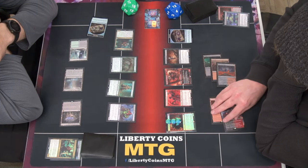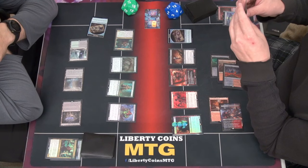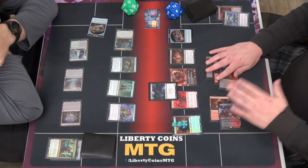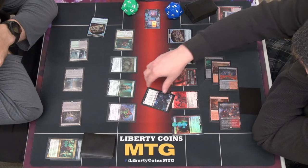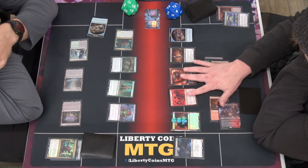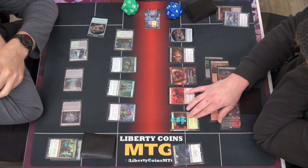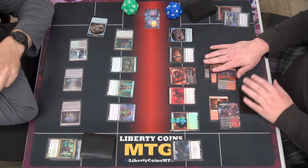Doom Whisper? Good combat. Pass — my turn. I take two. 15. Draw my card.